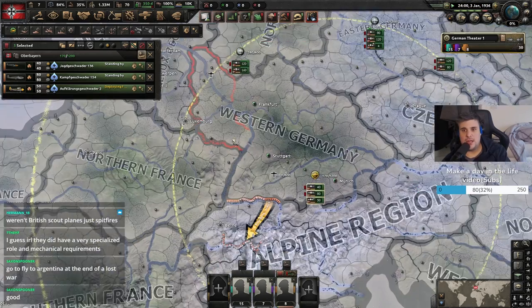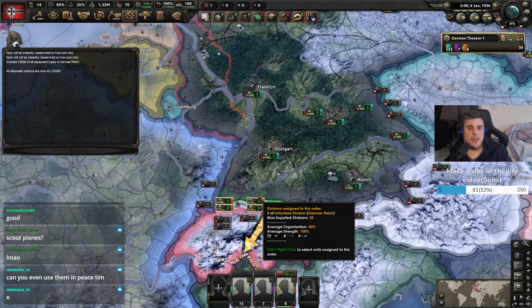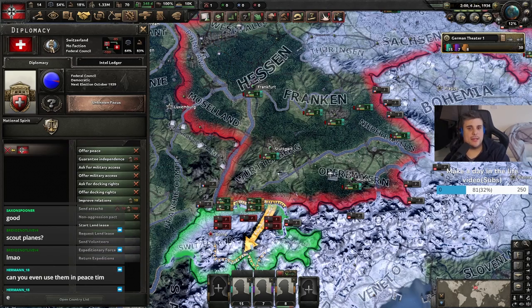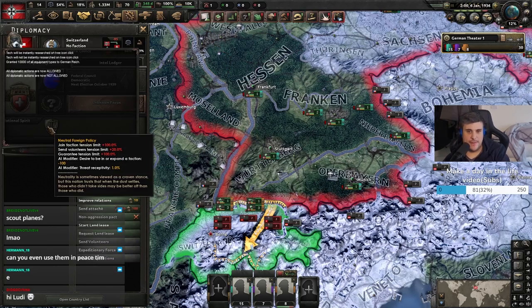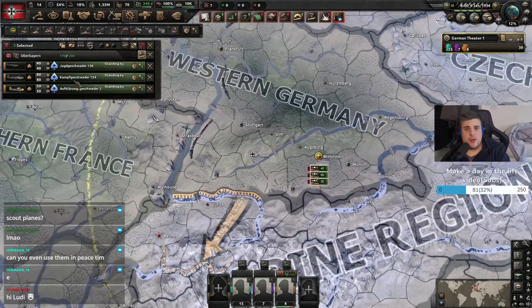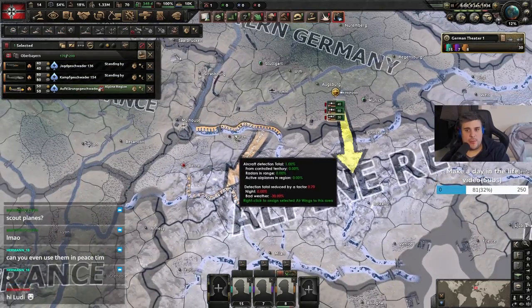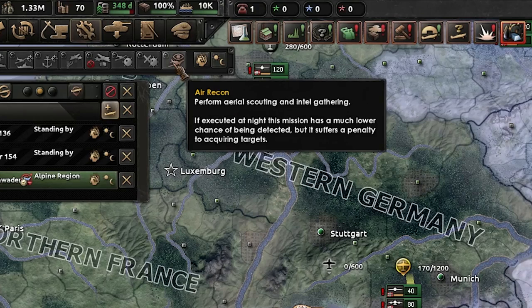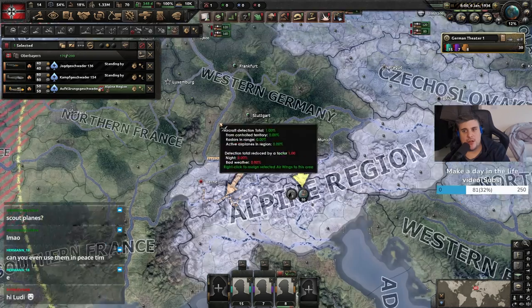So let's put a 50 air wing in here and deploy. We'll do no CB — I will declare war on the Swiss. Let's pop these scout planes over the Alpine region and do their mission, which is Air Recon. It performs aerial scouting and intel gathering. If executed at night, this mission has a much lower chance of being detected, but it suffers a penalty to acquiring targets. So off they go.